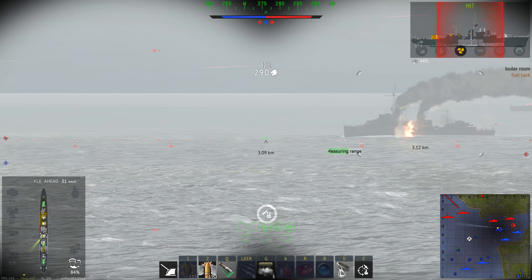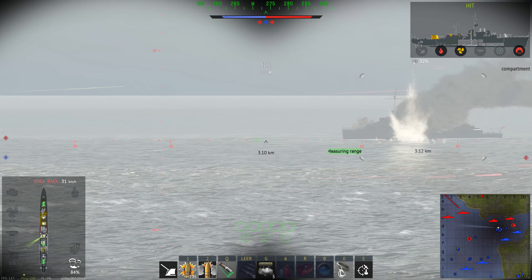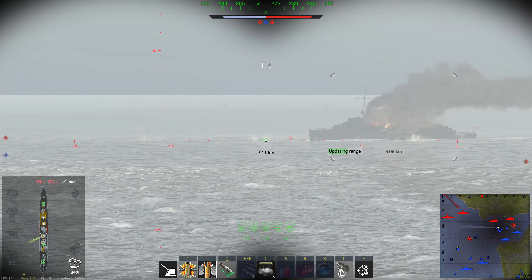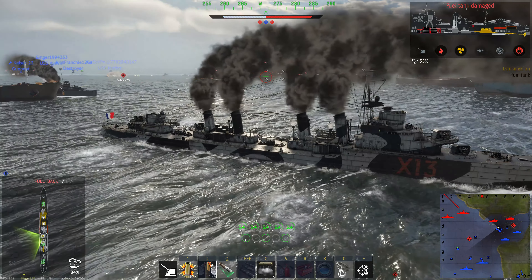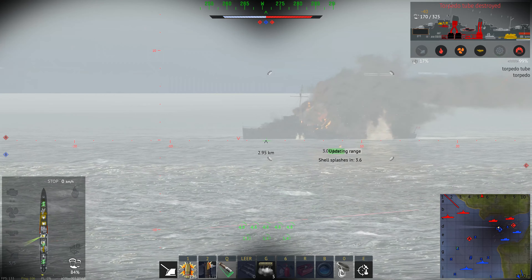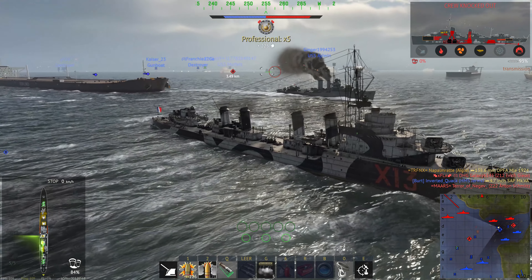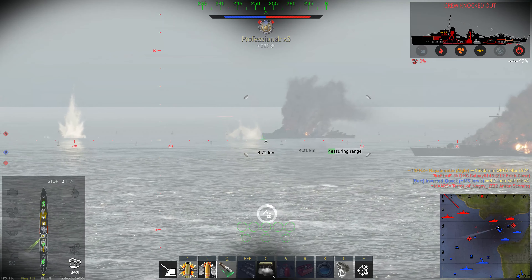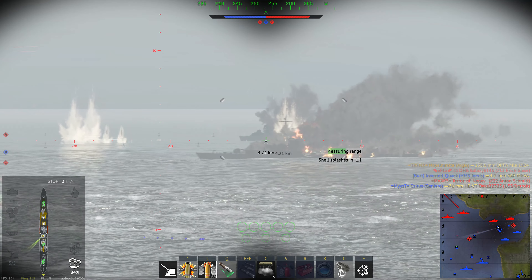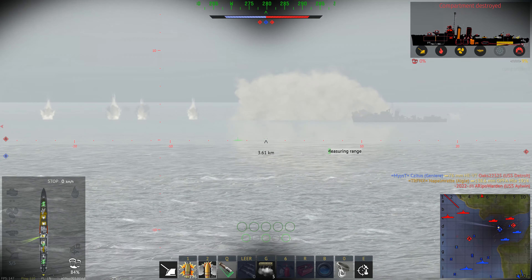So the only other armament are your torpedoes — again an interesting diameter: 550mm. The 23DT torpedoes are at first glance not that bad. You have six of them, and without the torpedo mod they have a range of 9km, which is sufficient, and 72 km/h of speed, which is also not that bad, but certainly not on the higher end. The explosive mass is 308kg. It's an okay torpedo, but you do not have that many — just two triple launchers, and that's it.